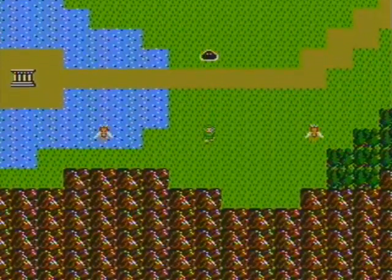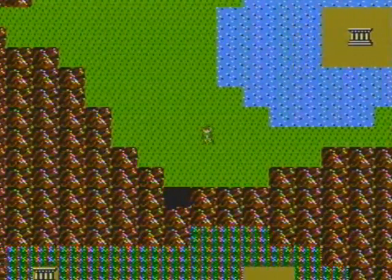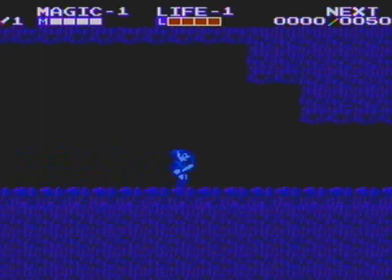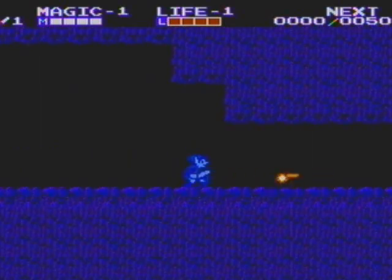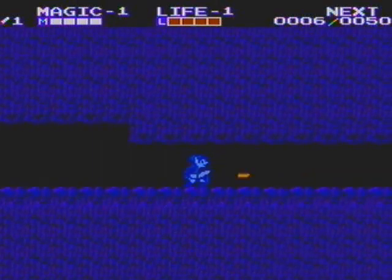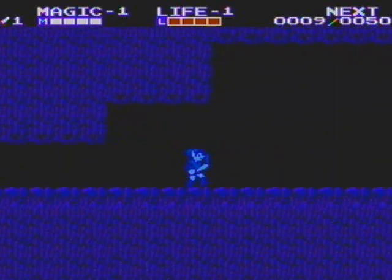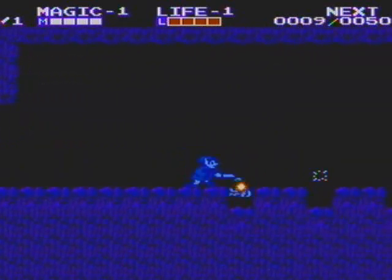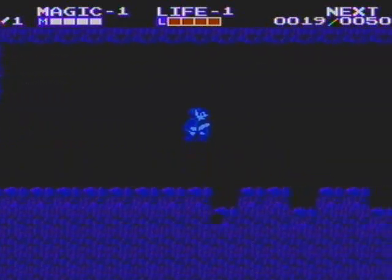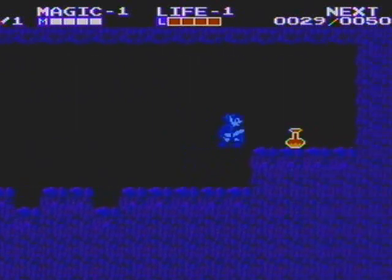You'll maneuver through the overworld with this overhead view, which is pretty typical since it was the same as the very first Zelda game. But this side-scrolling section is kind of just weird, and it's actually what makes the game so much harder. There's just a lot less maneuverability somehow - even though there's plenty more maneuverability, it just feels more restricted.